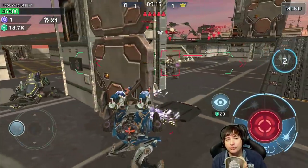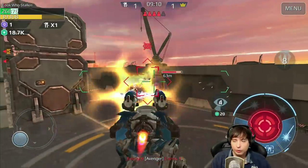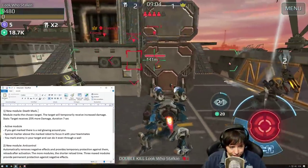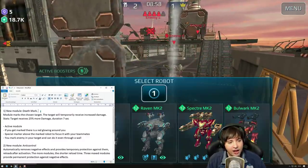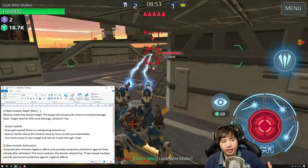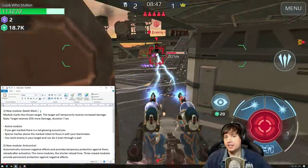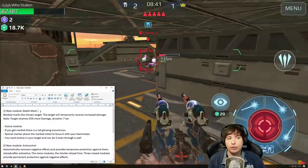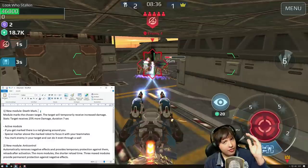We just eliminated that Invader and now it's time for this Mercury to die. The first module is an active module called Death Mark. The description: the module marks the chosen target, and the target will temporarily receive increased damage — 25% more damage for seven seconds. It's an active module so it cannot be leveled up, meaning you cannot improve this effect any further.